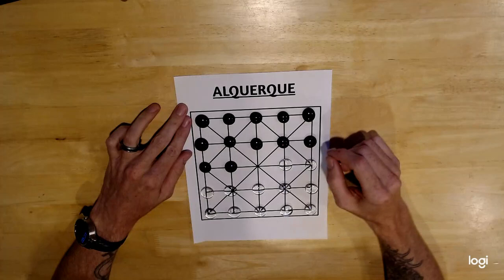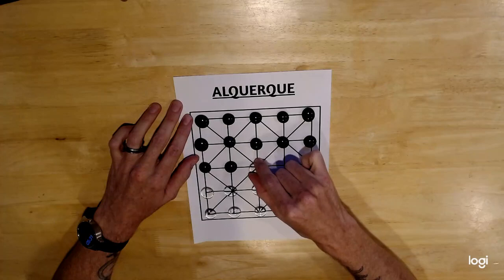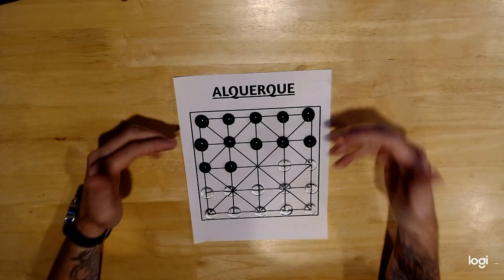One other rule to go with that is you can't move a piece back to a spot where it already was. So if I moved this way, I couldn't then my next turn move that way back to where I originally was. This keeps people from just moving one piece back and forth, biding their time for another player to make the move that they want them to make, which can often be frustrating when you're playing.